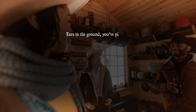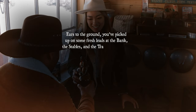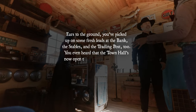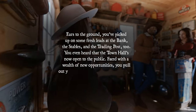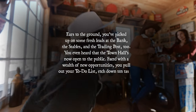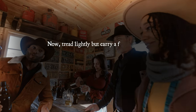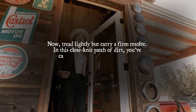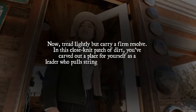Ears to the ground, you've picked up some fresh leads at the bank, the stables, and the trading post too. You've even heard that the town hall is now open to the public. Faced with a wealth of new opportunities, you pull out your to-do list, etch down 10 tasks, and aim to see them done. Tread lightly, but carry a firm resolve. In this close-knit patch of dirt, you've carved out a place for yourself as a leader who pulls strings without being seen — a shadow governor.